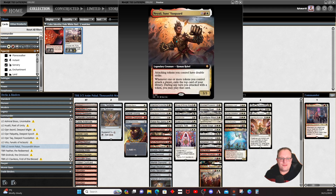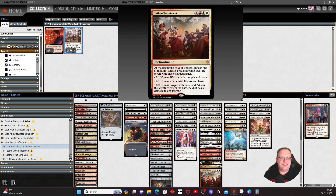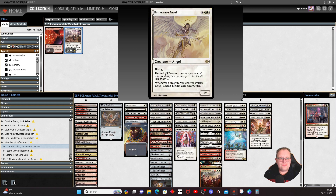Nilae Sun's Vanguard is also here to make sure our attacking tokens have double strike — people forget about it, and it gets quite nasty. Whenever one or more tokens you control attack a player, exile the top card of your library; during any turn you attack with a token you may play that card. When doing this against each player left in Commander you get that trigger, so you get up to three cards you can play at any stage while Nilae is in play. Outlaws Merriment is just fun, a bit like having Assemble the Legion.